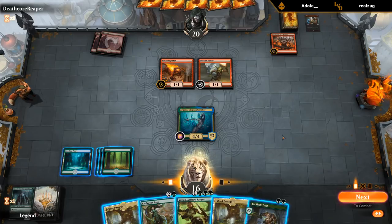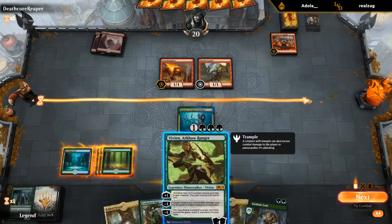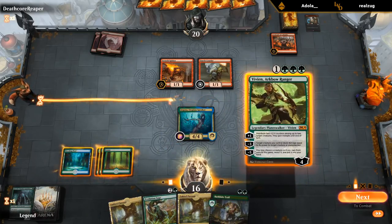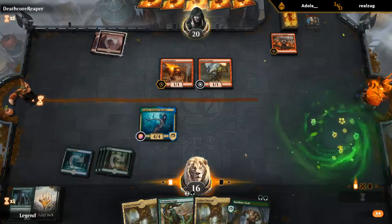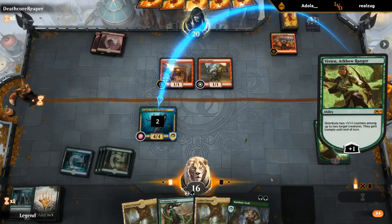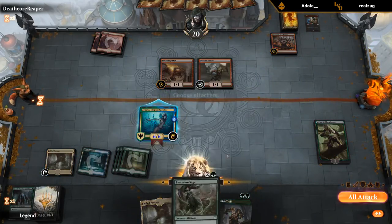There's always a chance we die to the Spitfire the turn they play it thanks to Torch Courier, so we could always kill the Torch Courier as well. But that leaves Vivien at low loyalty where they can burn it out, which doesn't seem great. At the end of the day, I think I'm just going to Vivien plus — no attacks — and then play the passage but we don't have to sacrifice it yet, combining with Sage next turn. If we can dodge a Spitfire, we should be okay.